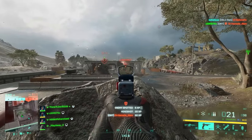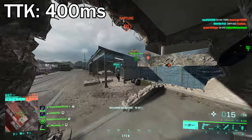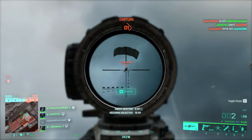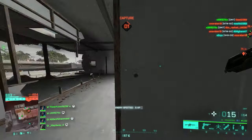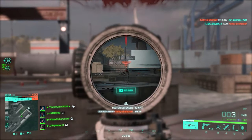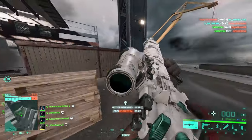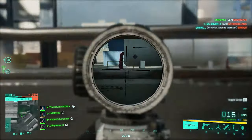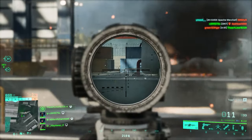At number seven we've got the DM7. It was no surprise to see this weapon become the slowest DMR — time to kill on this weapon is 400 milliseconds, which is quite a lot slower compared to other DMRs. For some reason this weapon is accurate at long range; I can confidently hit targets at 200 to 300 meters on a bipod. But for close range it's just a pain, and a lot of the time people just run away because the weapon isn't strong enough. This weapon's recoil actually makes it easier for long range — not a good option for medium range.